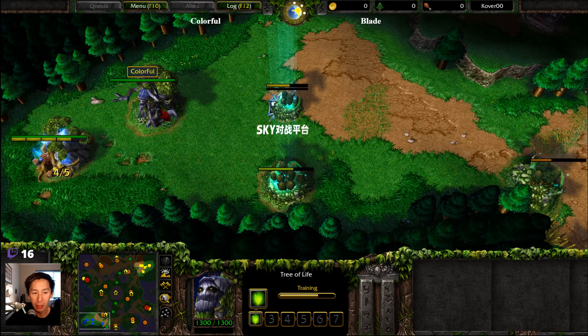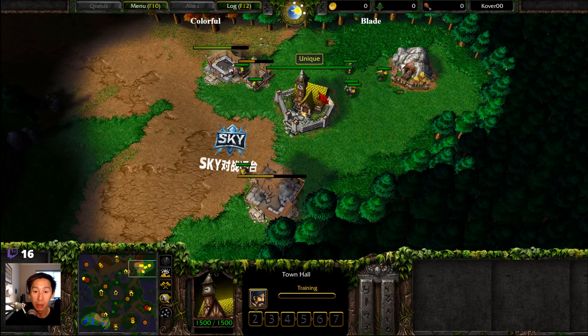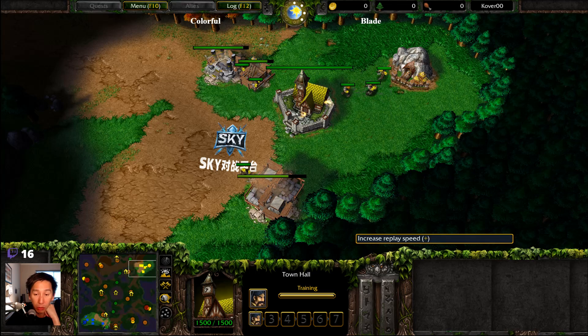Anyways, let's go ahead and break things down in this matchup. Moonwell, Altar of Elders, Ancient of War for the Night Elf. Meanwhile, off on the top right-hand side of the map, Altar of Kings and Barracks. Looks like it will be standard-based play as things are now unfolding.